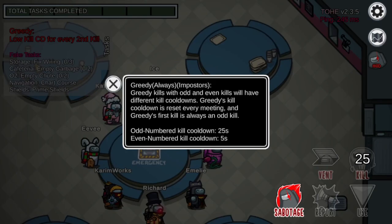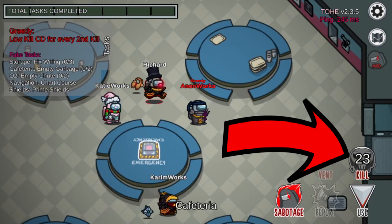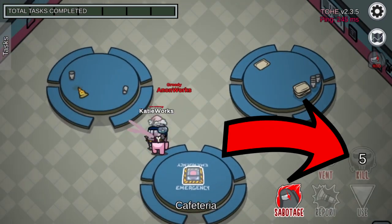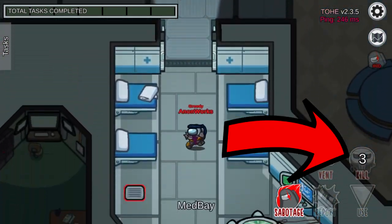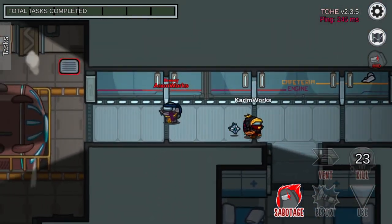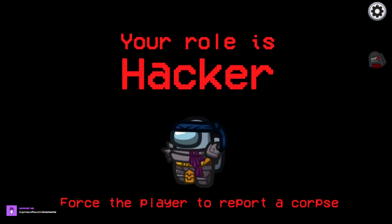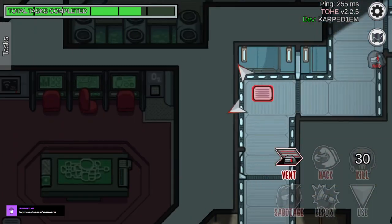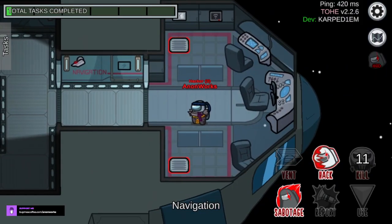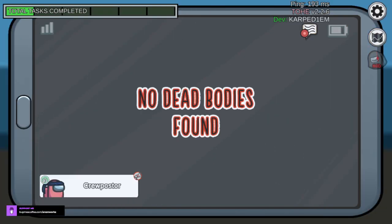Greedy is an impostor that has different kill cooldowns based on his number of kills. If his kill count is an odd number, he will have a specific kill cooldown, and if his kill count is an even number, he will have another specific cooldown. The cooldowns will be according to the host settings, and after every meeting, his first kill cooldown resets back to an odd number. Hacker is an impostor that can hack a player to report a dead body. They can select their hacking target by shape-shifting into the player they wish to hack. If there is no dead body, the target will just report its own dead body even if he is still alive.